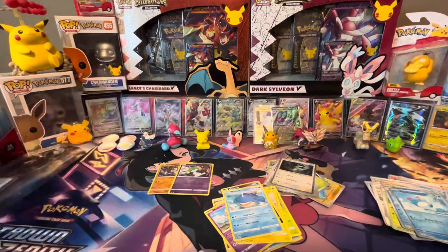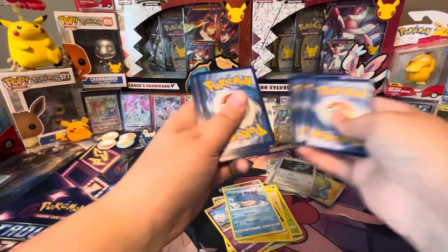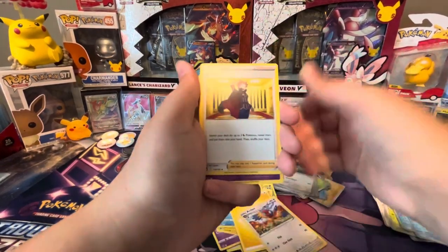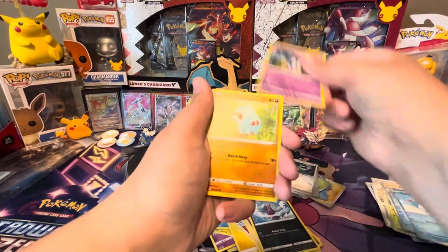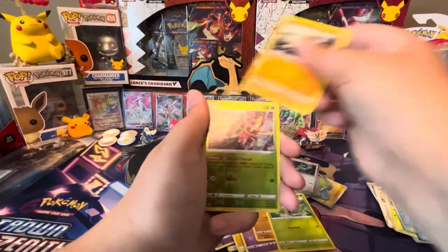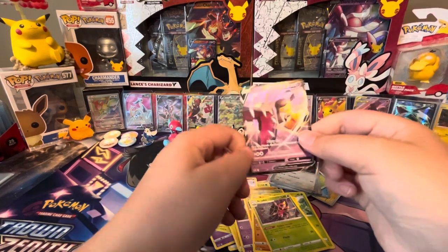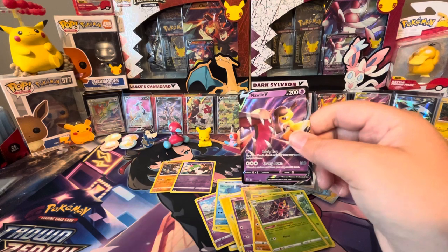Code card. We got Archon, Lance, Slurpuff, Marini, Ndidi, Sunkern, Beltoy, Eridoth Reverse. That was a holo. But we got a Mawile V to end the video. Very nice pull.